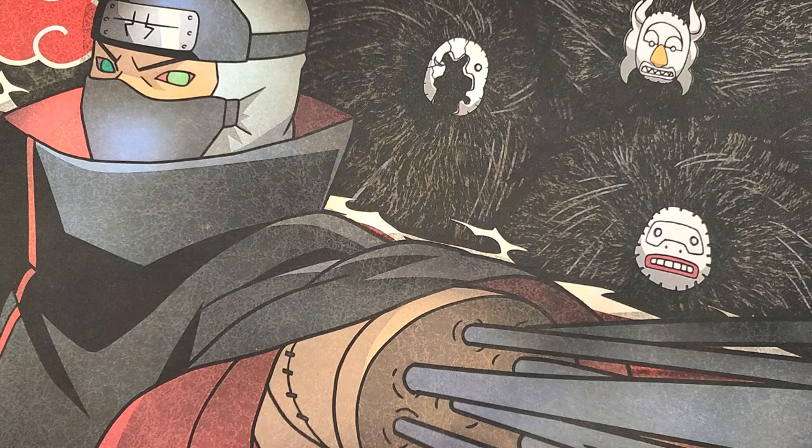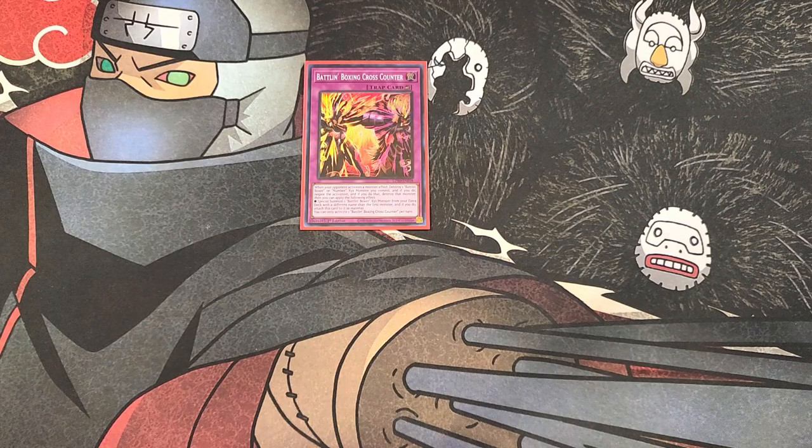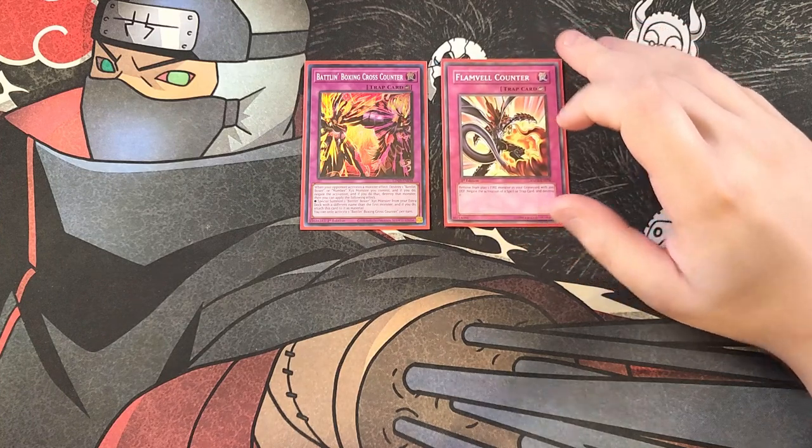For the traps, we play a single copy of Battling Boxer Cross Counter. This counter trap negates your opponent's monster effect activation by destroying a Battling Boxer or Number XYZ monster you control, destroys that opponent's monster, and then lets you special summon a Battling Boxer XYZ monster from the extra deck with a different name, attaching Cross Counter itself as a material. It's also searchable off Uppercutter, which is really nice.